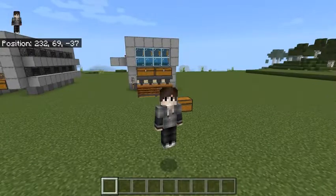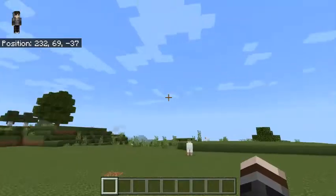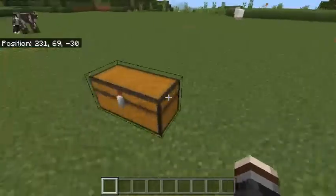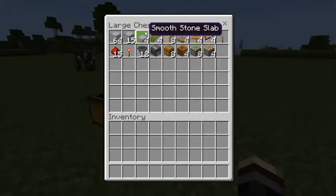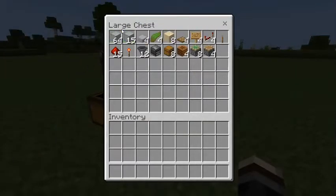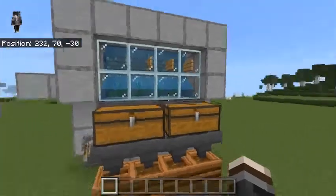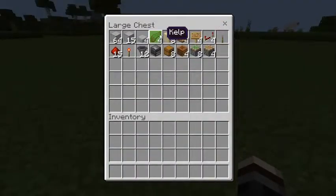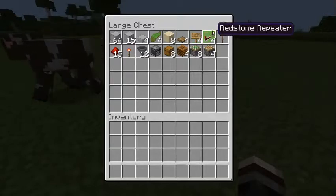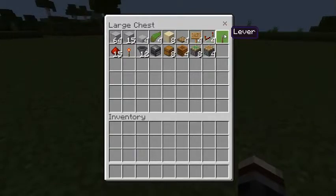First up, you'll be needing 64 plus 15 smooth stone — you can use any solid block you want. For slabs you can use any slab you want. You'll need four kelp, eight sand, four trapdoors — any trapdoor you want — four signs, four repeaters, one lever, and 15 redstone dust.